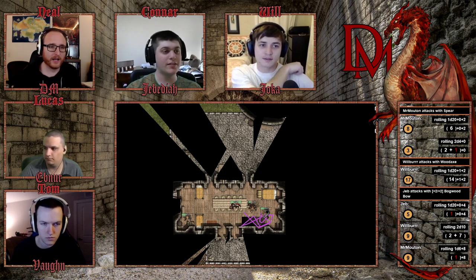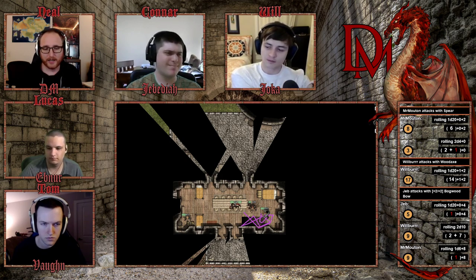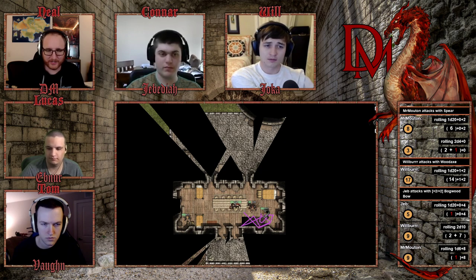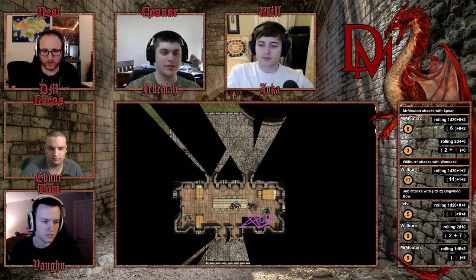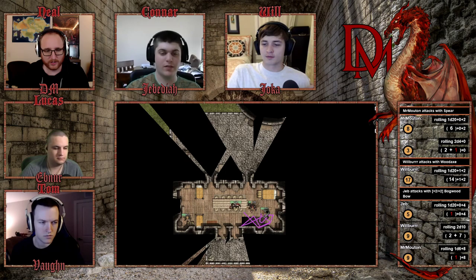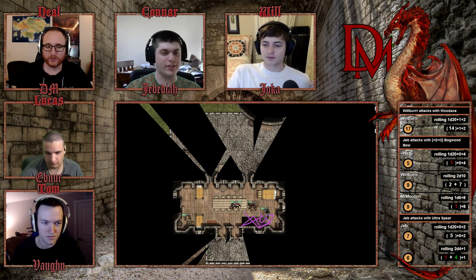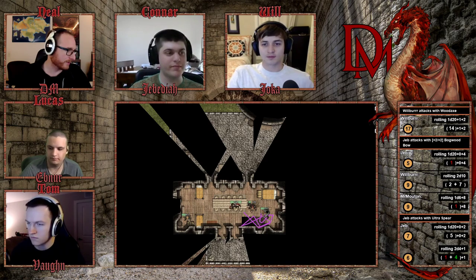With the zombie's head the only visible target, it's about 50% cover — a much smaller target — but with high ground and the zombie sort of prone, it's called a wash. Rolling a 7 to hit, the spear stabs the zombie square in the head for 6 points of damage. The zombie comes to a complete stop.